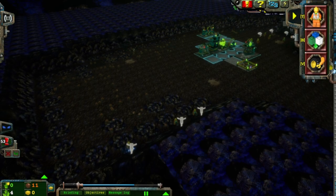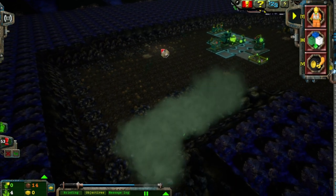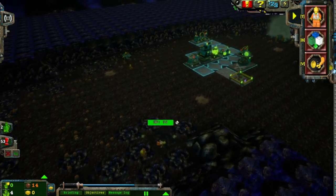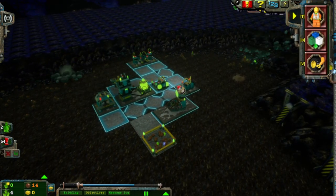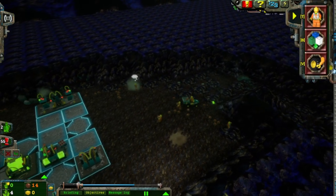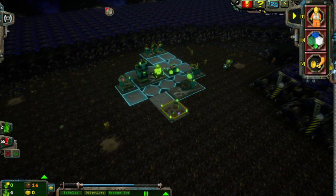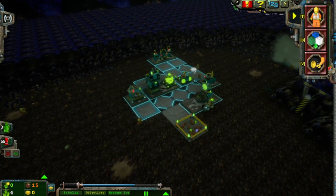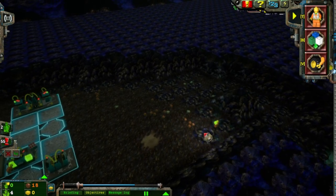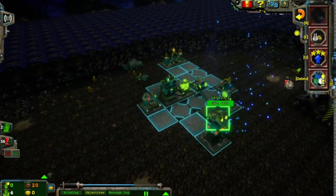Woo-hoo! Energy crystal — we need more of those. I can deal with rock monsters, no problem. An energy crystal has been found. Yes! Upgrade station.